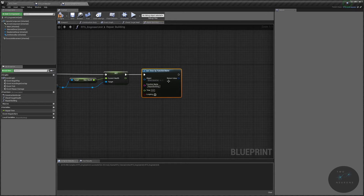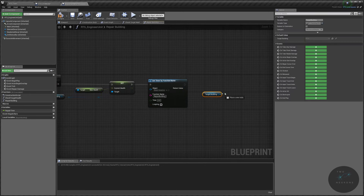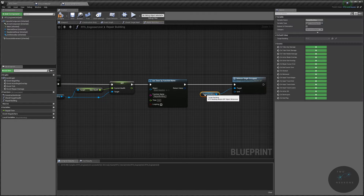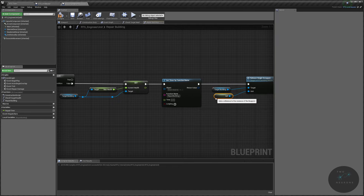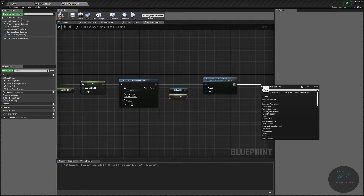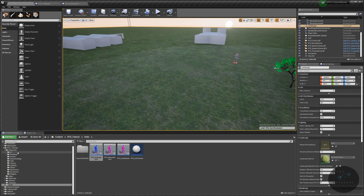The last two things in the repair building function: release the unit doing the repairs and clear the target. Get the target building again, call release single occupant, and the occupant we're releasing is self — the unit currently running this function. Then, to be safe since we're releasing the occupant, call set target building with nothing plugged in to clear it. The repair building function is now set up.